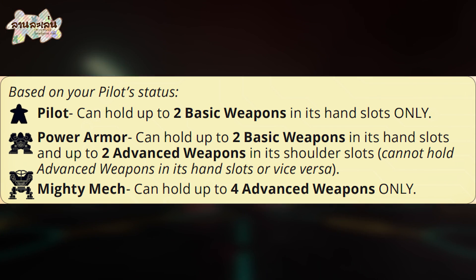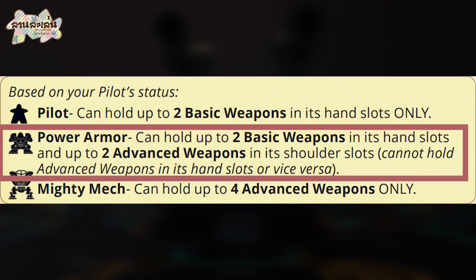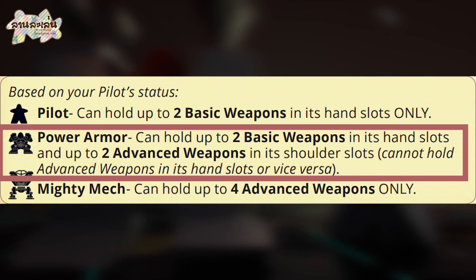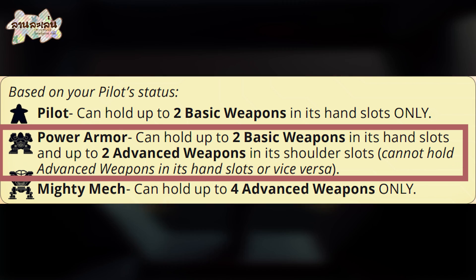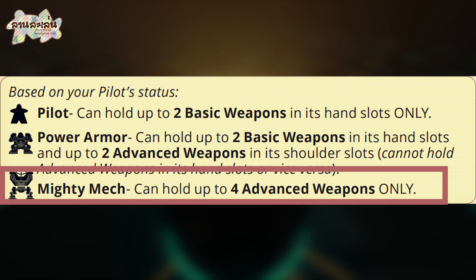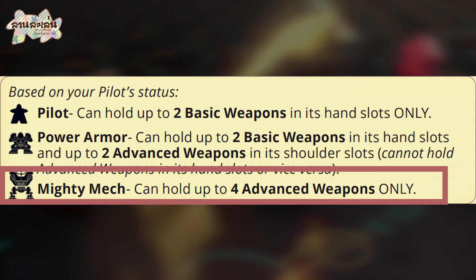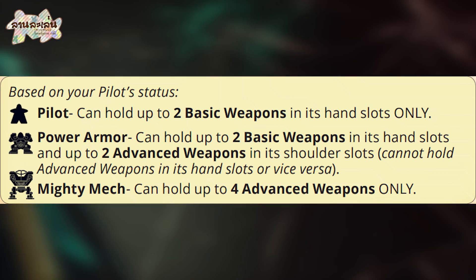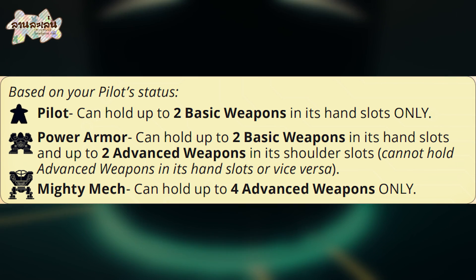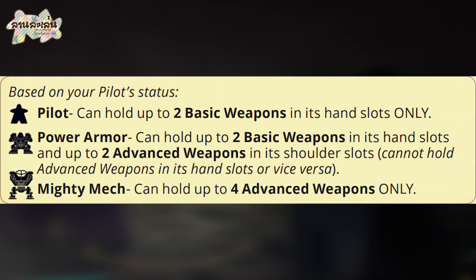If you play a card — one or two, the card with two basic and two advanced — if you play the game with Mighty Max, you can play the game with 4 players, which are advanced. At the end of the turn, at the end of the action, the action will not be changed.